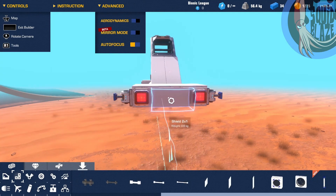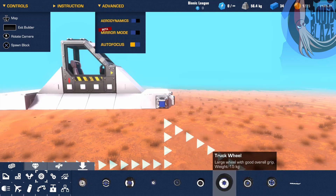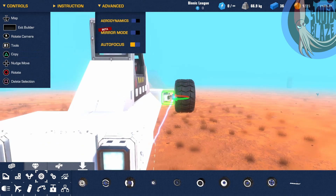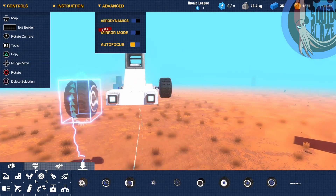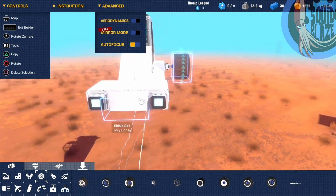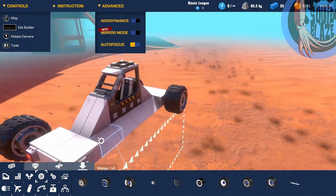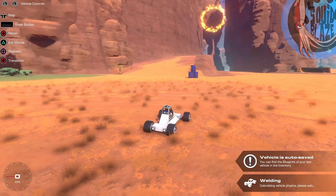Now the main part — the wheels. In Trailmakers we've got a bunch of wheels. We could use the racing wheels, but they don't have good grip on the dirt we're playing on. I would say off-road wheels would be the best type for this. Let's place them down and put that together. Okay, let's test it.